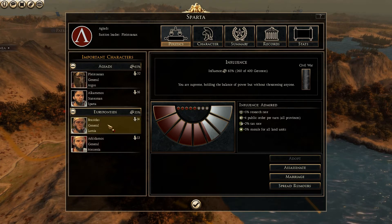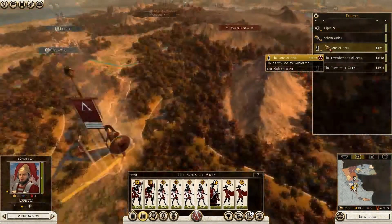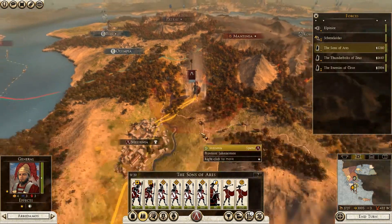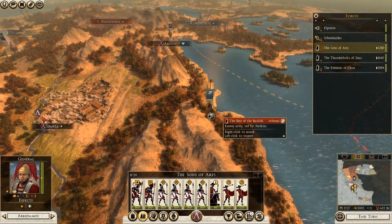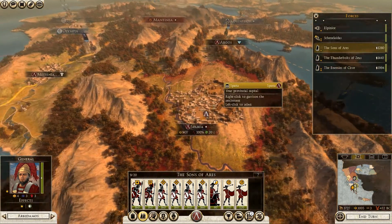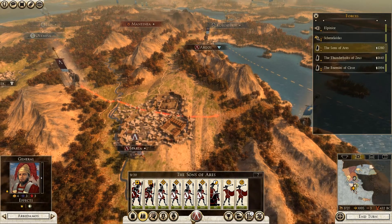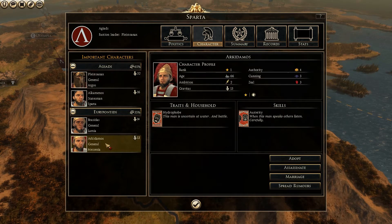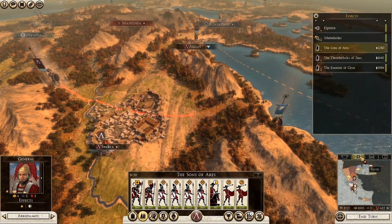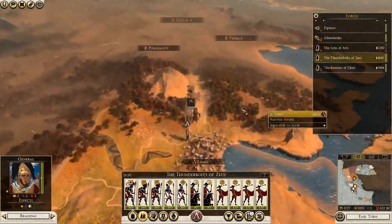Archidamos — here he is. Athens is raiding my settlement — I cannot let that happen, I must support this. Looking for Damos and Brasidas. Where is Brasidas? Probably the guy up over there. One of my allies' nobles.